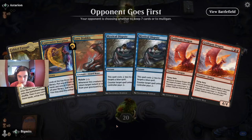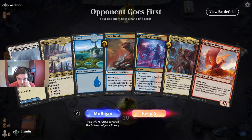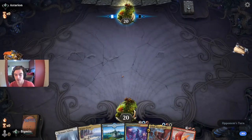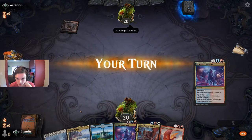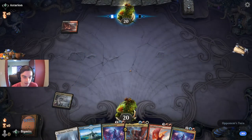This looks like a clean mulligan — one land. Okay, this looks better. Question of what to send back. Thinking it might be the Lord Dracus, though this does provide another mutate trigger for Vadrok. I think we just send back the Dracus. Goldspan's going to be something we can work towards and probably pretty important for this deck. Whatever the case, we're going to start with the Triome — get our tap land out of the way.